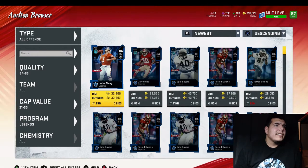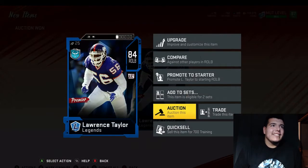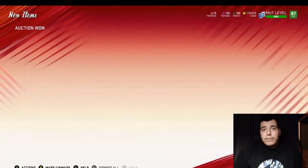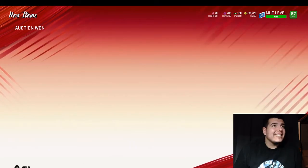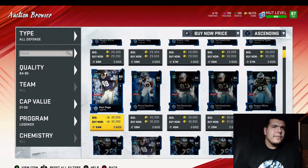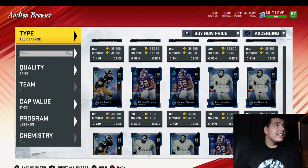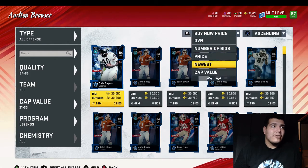I wonder how long it's gonna take to get our first snipe — and we already got one! It was listed at 25,000 coins. We'll post it up for 32,000. Oh my god, I got another one too — a 85 OVR Howie Long for 22,000 coins, that's a crazy snipe! We're going to hold off on selling that one since he might be going for more than the standard 32k.